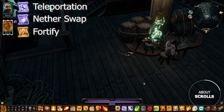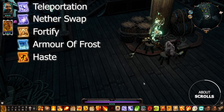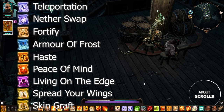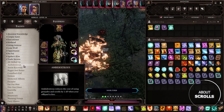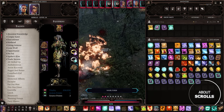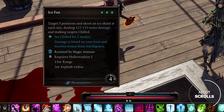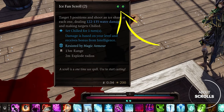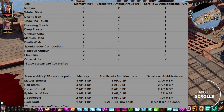The most universally useful scrolls are: Teleportation, Nether Swap, Fortify, Armor of Frost, Haste, Peace of Mind, Living on the Edge, Spread Your Wings, and of course, if you want to get Giga Omega Power, Skin Graft. Also note that some spells cost less AP in scroll form than in their memory form. For example, Ice Fan learned from books costs 3 action points, but its scroll version costs only 2 AP — which is weird but very useful. Here's a list of similar spells, pause it for clarification.